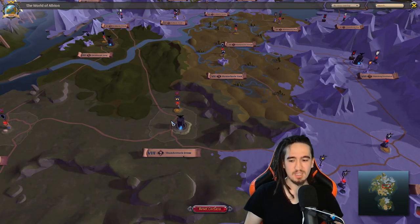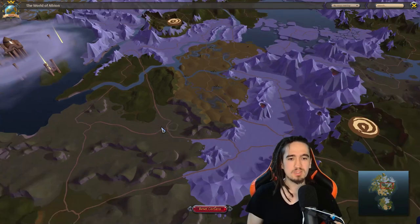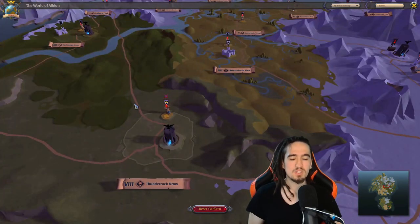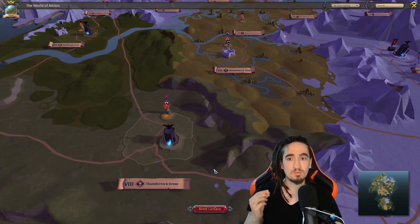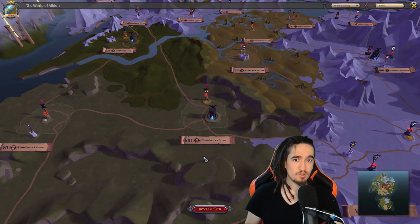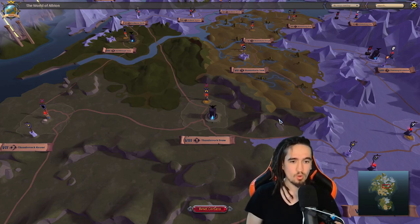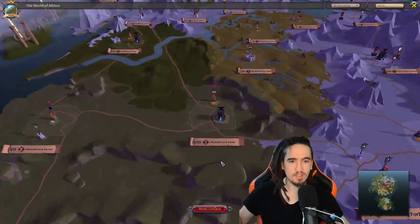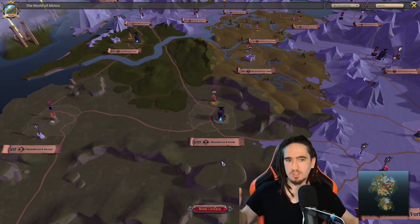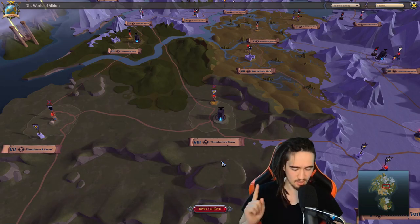Basically, it's progression — it's everything. You get everything much easier. I would say try to get to the black zone as fast as possible, because this is where doing solo dungeons or solo content in general starts to become truly worth it. The only thing that's worth it in the royal continent right now is the faction warfare system, which we'll discuss in a future video. Other than that, you should do all your content in the black zone — with some exceptions like corrupted dungeons and hell gates.